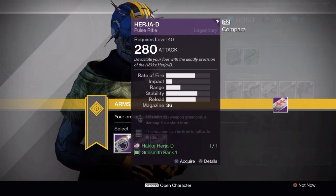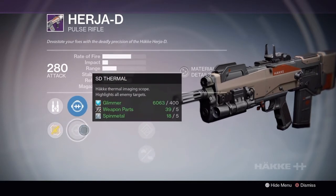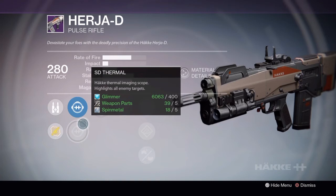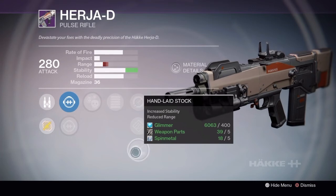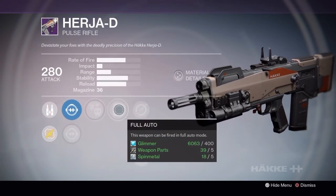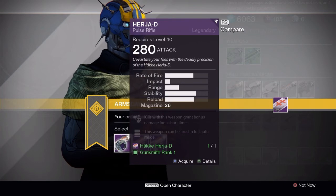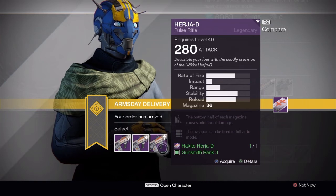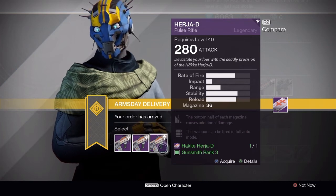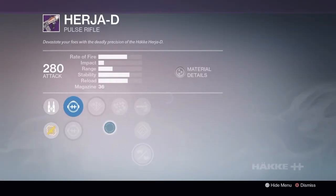Another option is the rank 1 roll with Full Auto and Crowd Control. It comes with a maximum stability roll, however you are sacrificing range and you don't get any range performance scopes — so it's a trade-off: high range or high stability, entirely your decision. I actually have a roll similar to the rank 1. For the rank 3 roll, you can buy this or you can buy the Apple of Discord from the Vanguard Quartermaster, which actually has Hand Light Stock — a maximum stability roll right there.